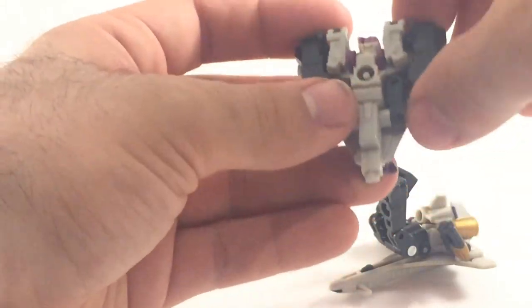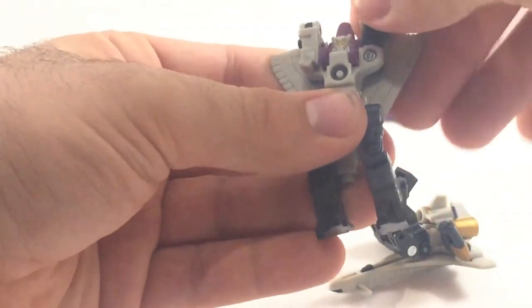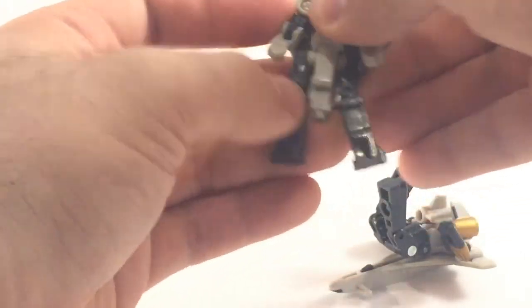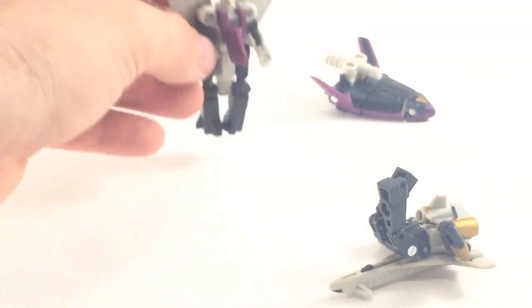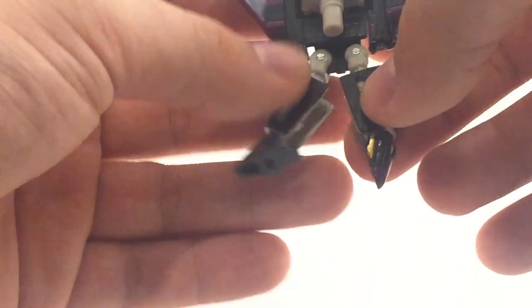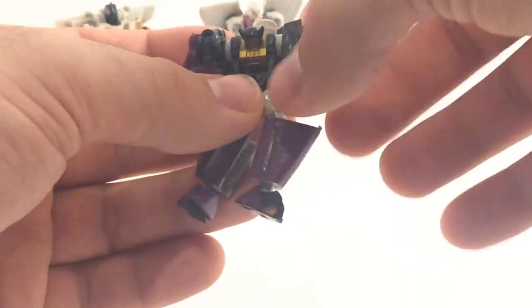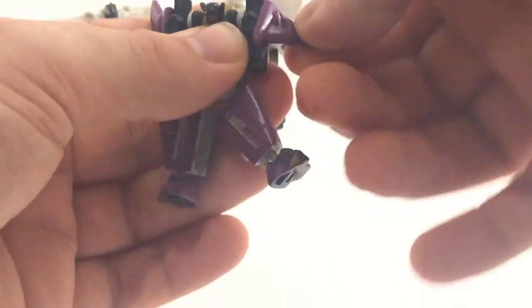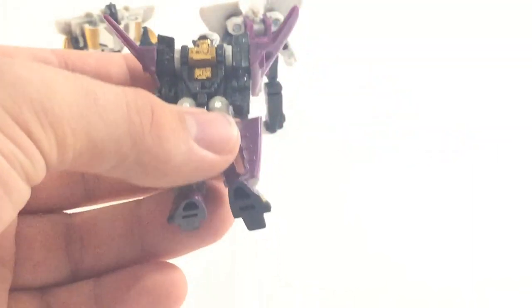Jetstorm transforms pretty simply. This one gets to fold up the nose cone. You unpeg these from the body, bring them down, undo the arms, and rotate them down. You then open that and rotate it over the torso, giving you this huge knife coming out of his chest — a little bit ridiculous. Then we have Sonar, who folds out on sliding rails — my least favorite type of transformation because they're most likely to break. You undo the ball-jointed feet, make sure everything is clicked in, the feet rotate forward, the arms rotate down, the head stays all the way up, and you've got him.